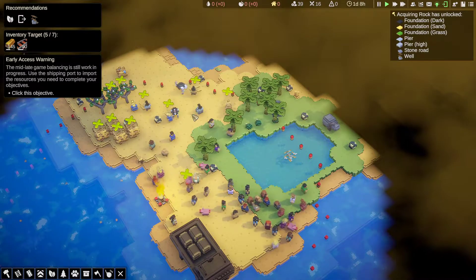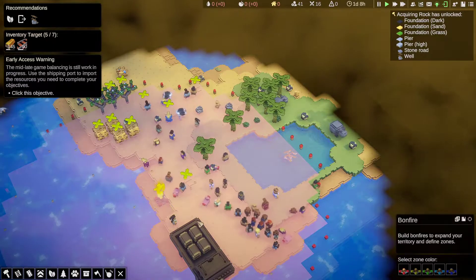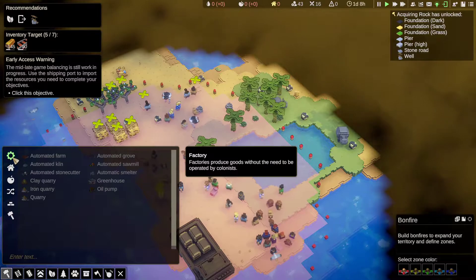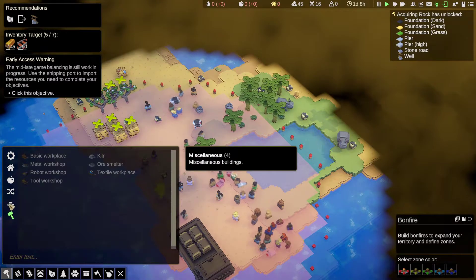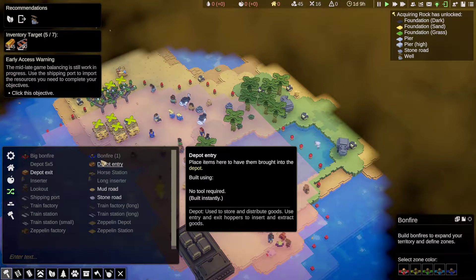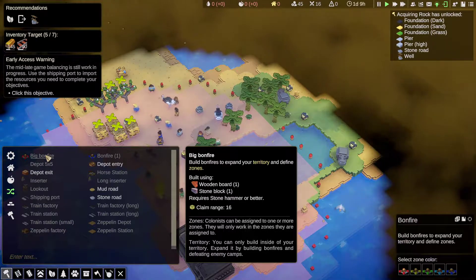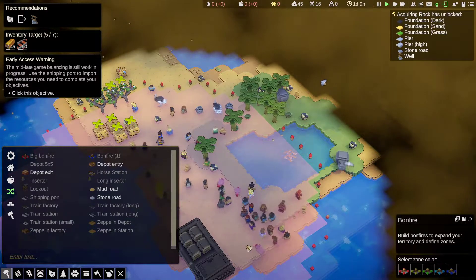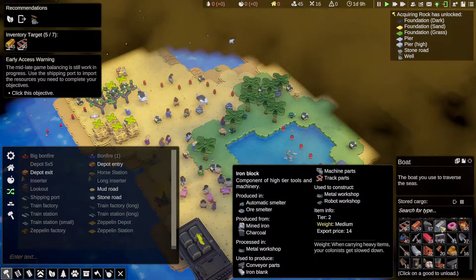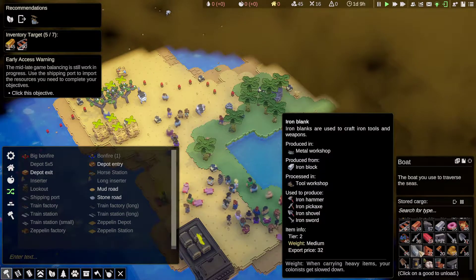The first thing to do is build a big bonfire. To build a big bonfire - let's see if I can remember where it is, I can never remember. There's the bonfire, there's the big bonfire. So I need wooden board and stone block, so I'll need to get them off the boat first and I'm going to need a few. Let's find the wooden boards and the stone blocks.